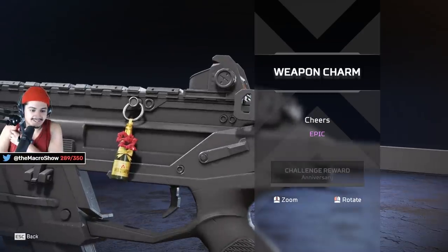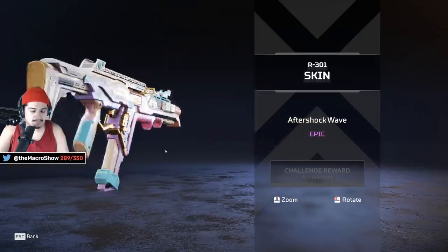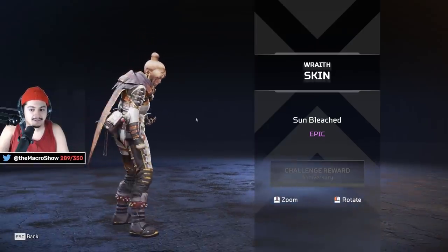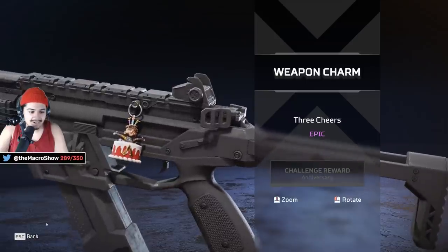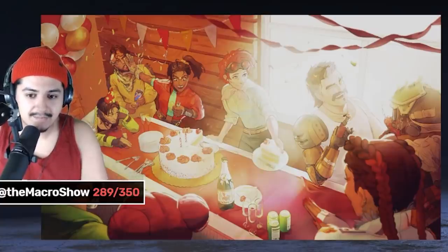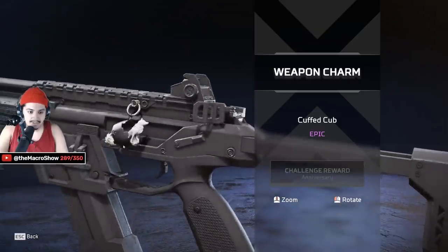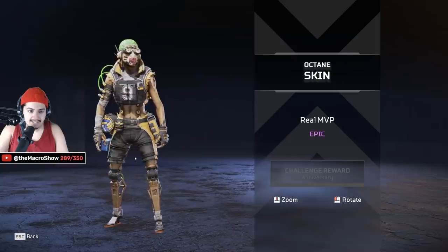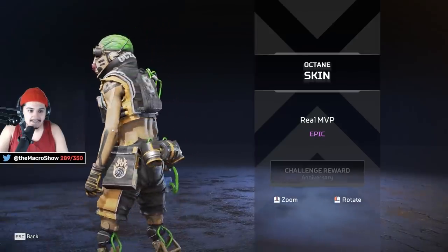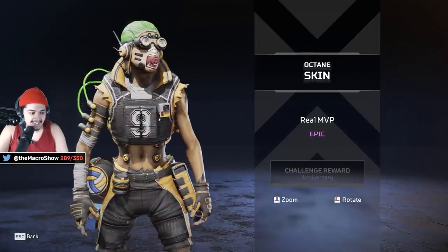I'm proud of the Gaming Merchant though — he's one of my favorite people in the world. There's also a Loba banner, a cute little Mirage charm, fan art — I love artists so much. There's a weapon charm — it's a pupper! And the Octane skin — this is the Timmy Octane skin. He looks like the Joker. It's so weird looking — I like it.